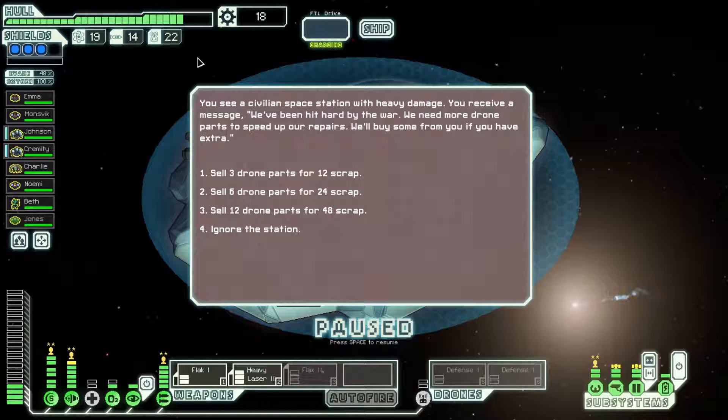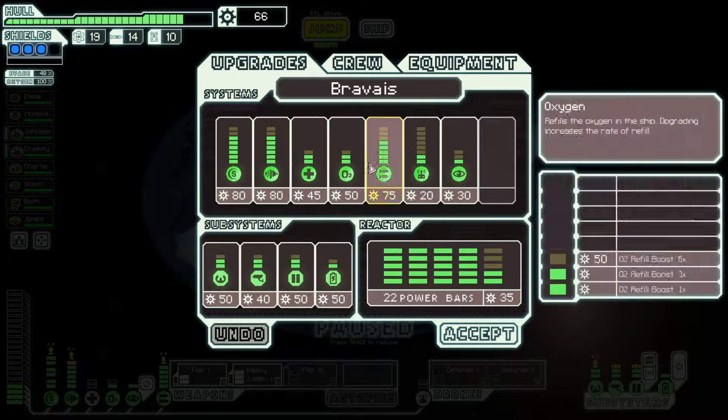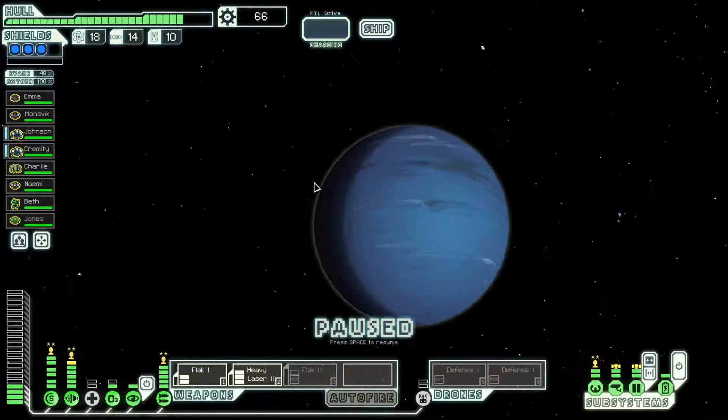We find a science station willing to buy drone parts. I'm going to sell drone parts because we don't need that many. We don't have a hacking system. We only need to use one defense drone up until the Rebel Flagship fight, so I don't mind selling them now. And even if we find a ship with a missile launcher, we have the Cloak — 100% missile evasion. I'm perfectly fine with selling drone parts right now.